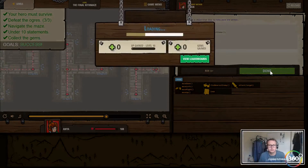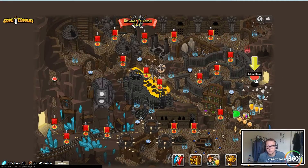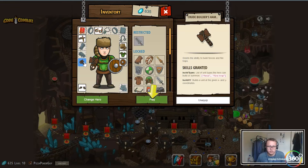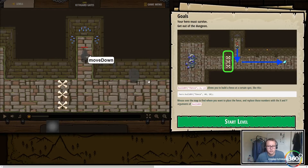Pretty solid — we got a new item. It looks like we are at the Kithgard Gates. We have a new thing that's going to allow us to build stuff — we can build a fence or a fire trap. buildXY will allow us to build a unit at the given coordinates. We're actually losing our attack — we're no longer going to have attack because we're setting something else up, using different methods and functions with our hero.